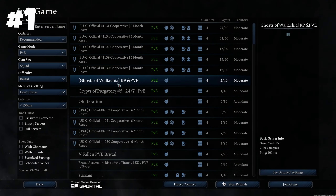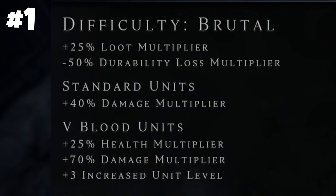First and foremost, if you ever thought the difficulty was too easy, try out the new Brutal mode. Bosses here have bigger health pools, higher levels, and deal more damage — which I personally dislike.